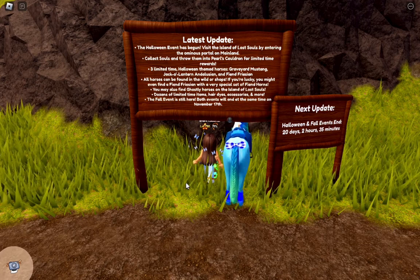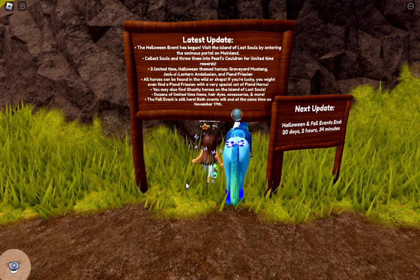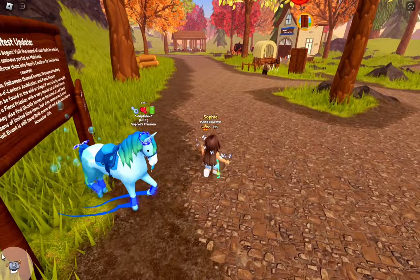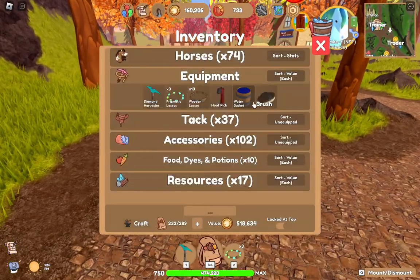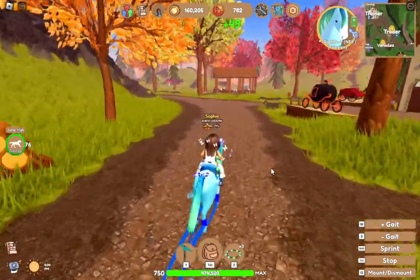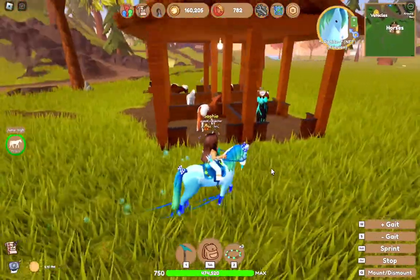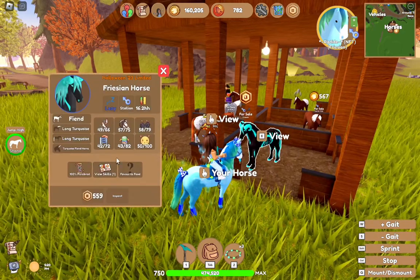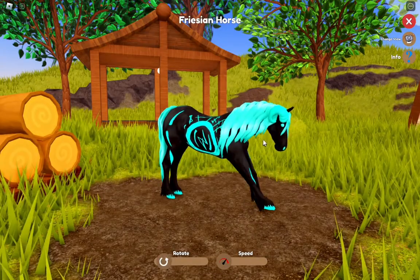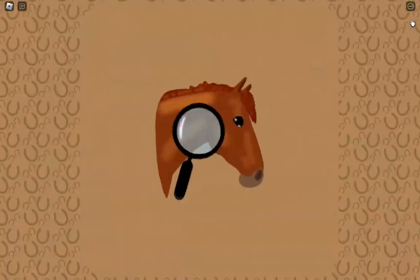I'm going to go show you guys the horse. Everything is the same with souls, the island looks the exact same, and obviously we have ghost horses again. The only real difference is the horses. You can also still go trick-or-treating around the people and stuff. Here is the trick-or-treat basket, and here is the Fiend — or Friesian, I don't know how to pronounce it. It has horns. It's so cool looking. I love it — look at those horns!